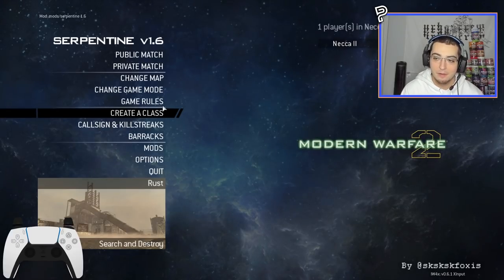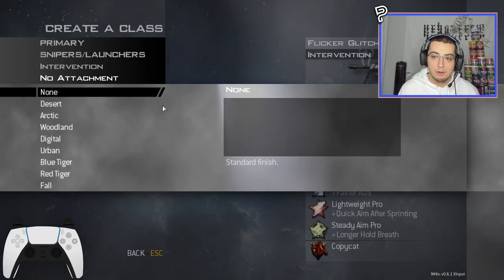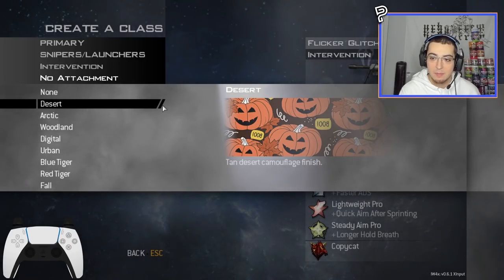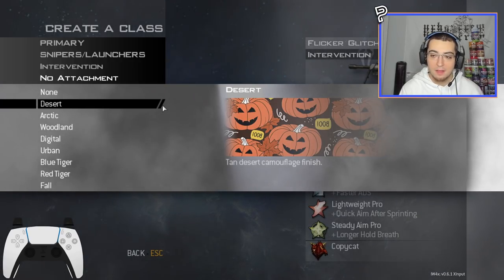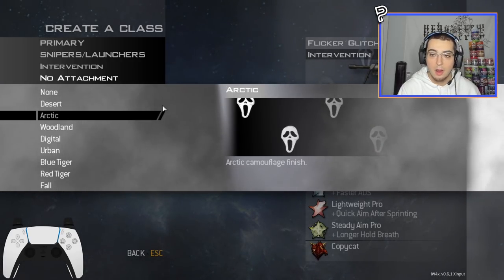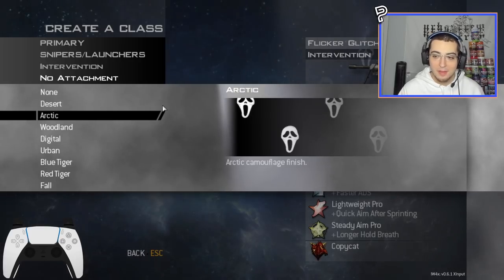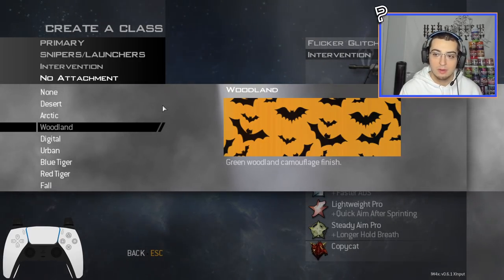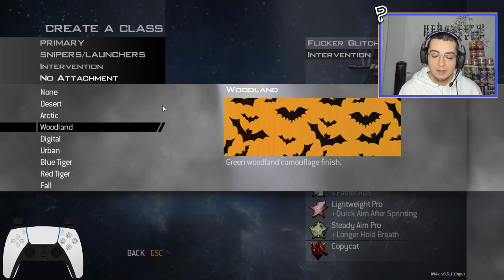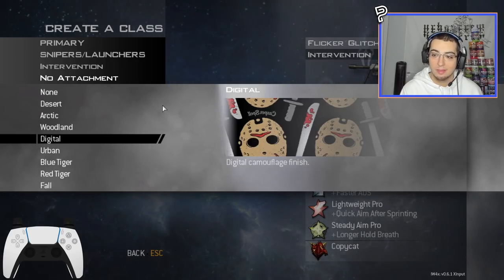Let me show you the camos before we start. The first, replacing Desert, is a pumpkin camo with fall leaves that says 'Boo' in orange — very Halloween. Replacing Arctic is an all-black camo with a Scream mask on top, which should look great. Then replacing Woodland we've got a solid orange finish with black bats — pretty simple but should look dope in game.